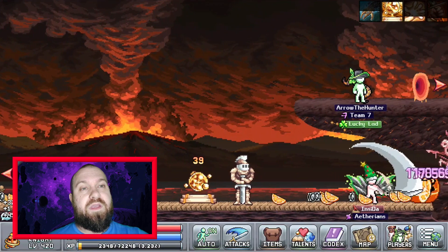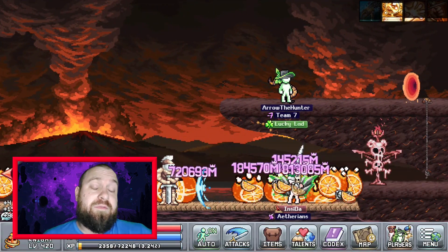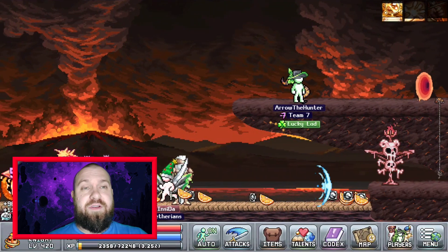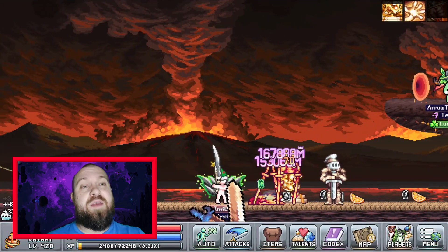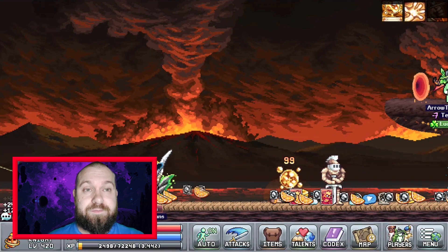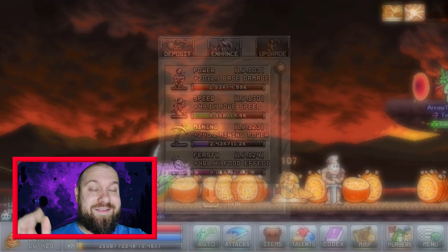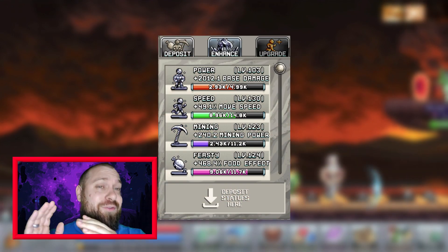But that's not all — the stat buff you get from the statue gets doubled. So if before you had a base damage increase of 1,000 points, once you make that statue Platinum you now have a base damage increase of 2,000 points. It's double-dipped: bigger gains and more gains, which means you really want to upgrade these as quickly as possible.